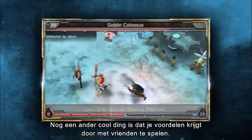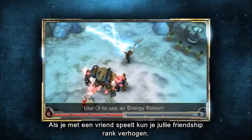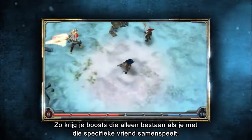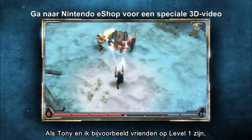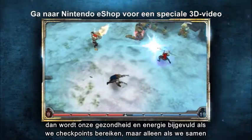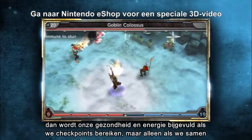Another cool thing is that you can earn benefits by playing with your friends. As you play with a friend, you can level up your friendship rank, earning boosts that only exist while playing with that specific friend. For example, if Tony and I are level 1 friends, then our health and energy will replenish as we hit checkpoints, but only if we're in a game together. The bonuses only get better from there.